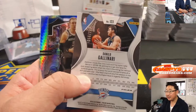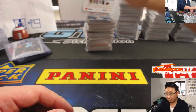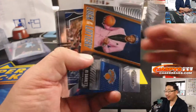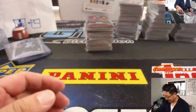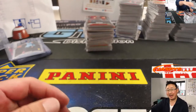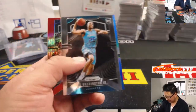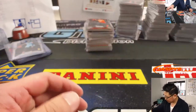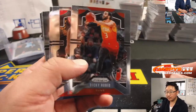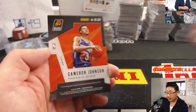Danilo Gallinari to $299. My favorite retro console back in the day — I guess a retro one for me would be Nintendo 64, I'm kidding. Remember Sega Dreamcast? That was pretty crazy. NES is classic. The Atari's classic. There's Andre Roberson to $199. Cameron Johnson, Phoenix Suns.